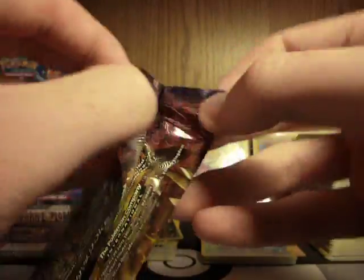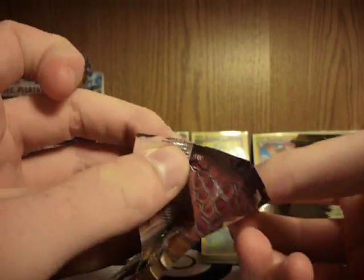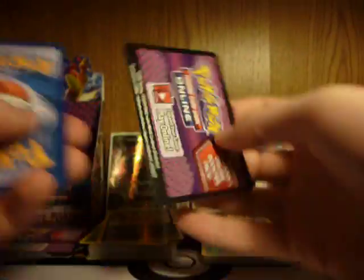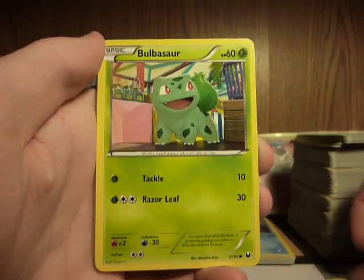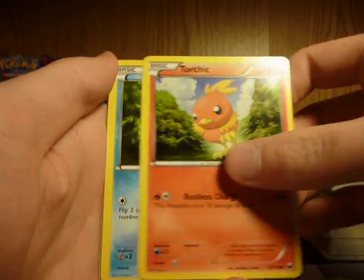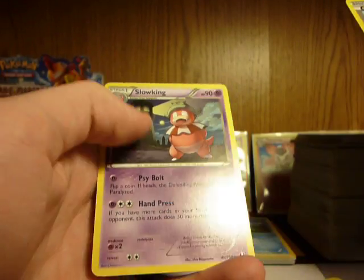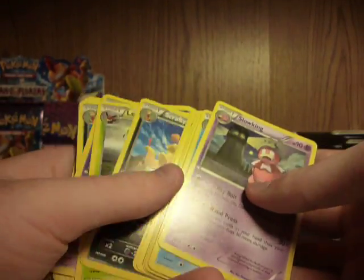Second to last pack. Another Random Receiver, Charon, Slowbro, Bulbasaur, Clink, Torchic, Vanillite, Joltik, Lilipup Reverse, and another Slowking. I don't think I got one in this box — well, I did get a reverse, but I don't think I got a regular non-reverse. But I did get a reverse one in this box.